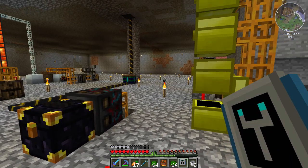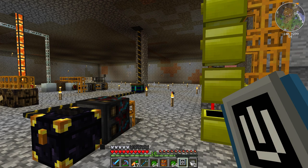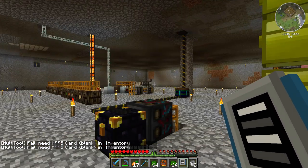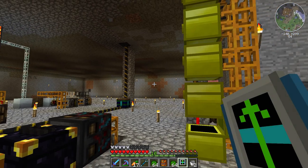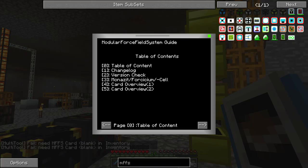Now let's look at this if we can. Okay, that doesn't seem to do anything. Oh, there we go — I need a blank MFFS card. I see what it's doing. It has all sorts of different modes on it that I don't know what they do. That one apparently makes cards. Force field — modular force field system guide. So we've got our table of contents, our change logs, version checks, card overviews.